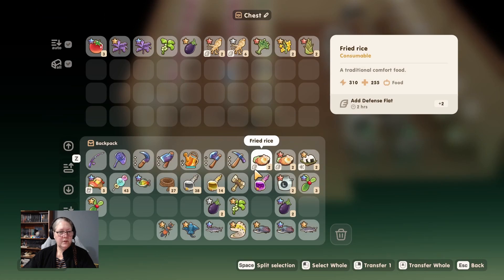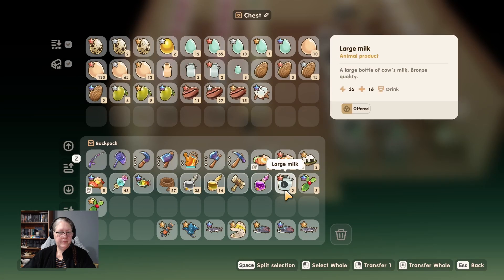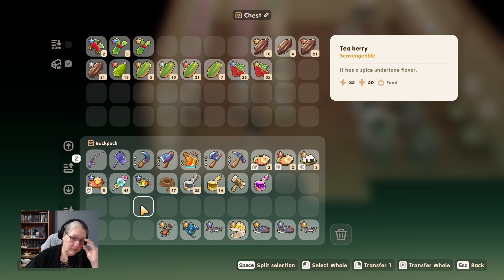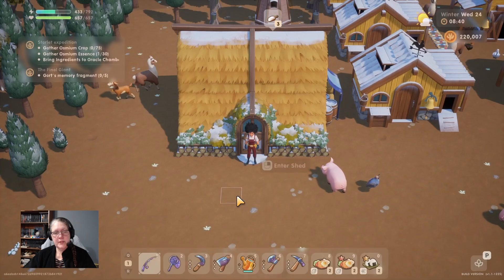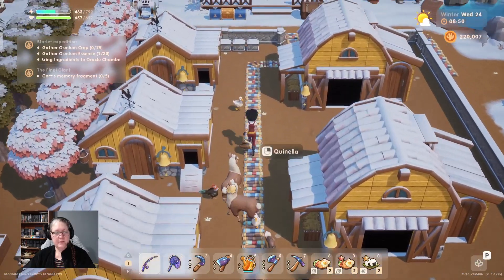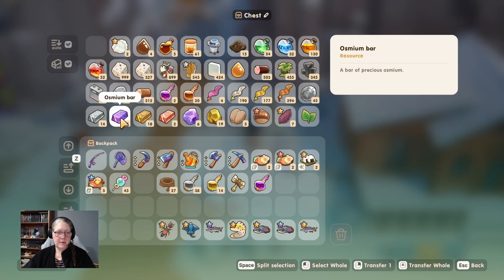We've got some tea berries to go through. Anything that turns into pickles is in this box. Fruit box - tea berry has 'berry' in its name, therefore it must be right! I need osmium bars - it's Wednesday so the blacksmiths will still be open. Our fish and animals are all right. I just need osmium bars for the watering can.